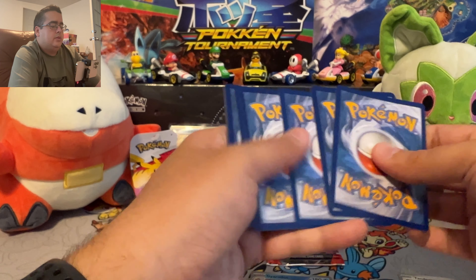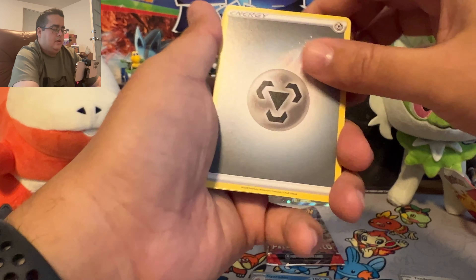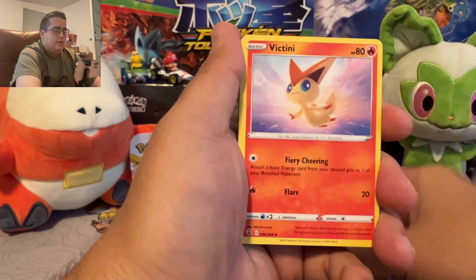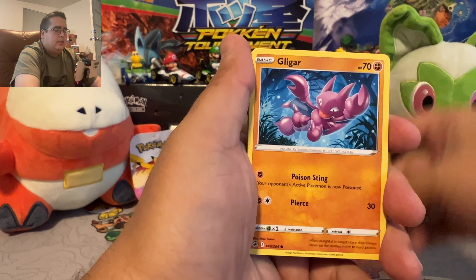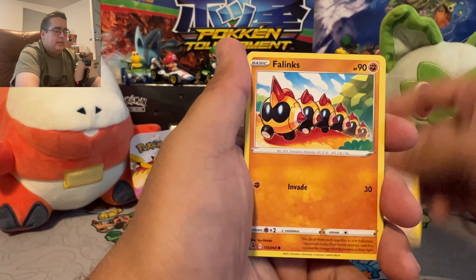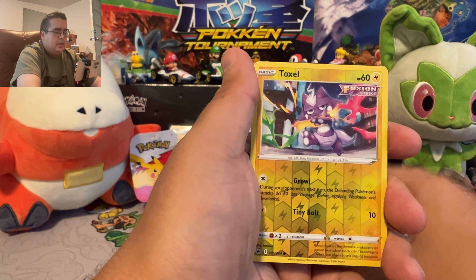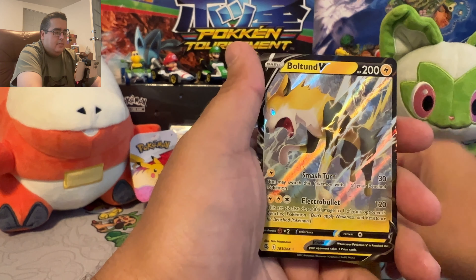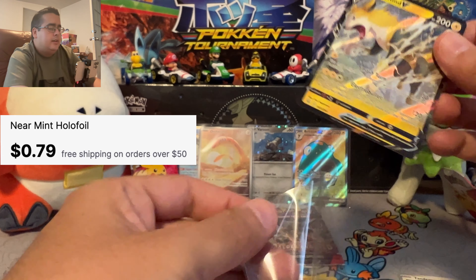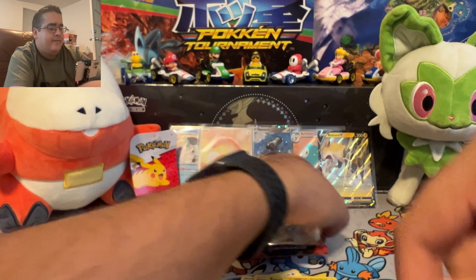One, two, three, four to the front. Steel, Dremax, Shauna, Victini, Glimmet, Slugma, Skiddo, Phanpy, Choodle, Toxel, and Boltund V — so a V and an EX, both electric.